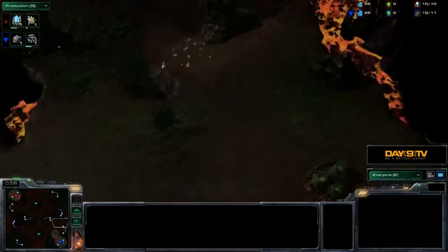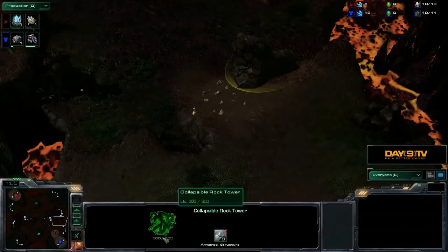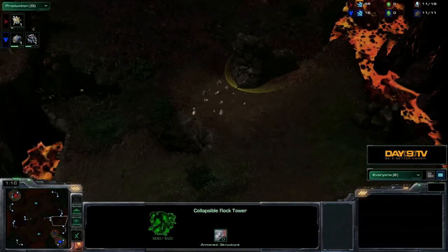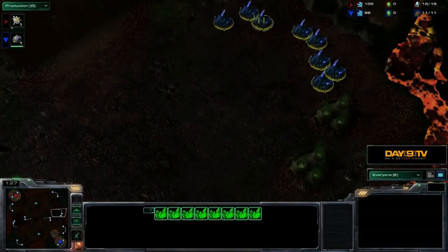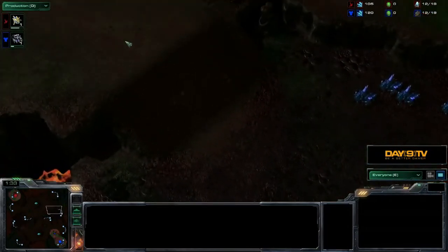You have this wide entrance at the front, and also this backdoor collapsible rock tower for a second entrance. If you destroy that collapsible rock tower and get rid of that 500 HP, it's going to drop some collapsible rock debris so that you can block off that entrance into the base. But you can destroy it later in the game to open up into your third — an important technique to kill the collapsible rock towers early, block yourself off, and then kill those rocks again to take the third.